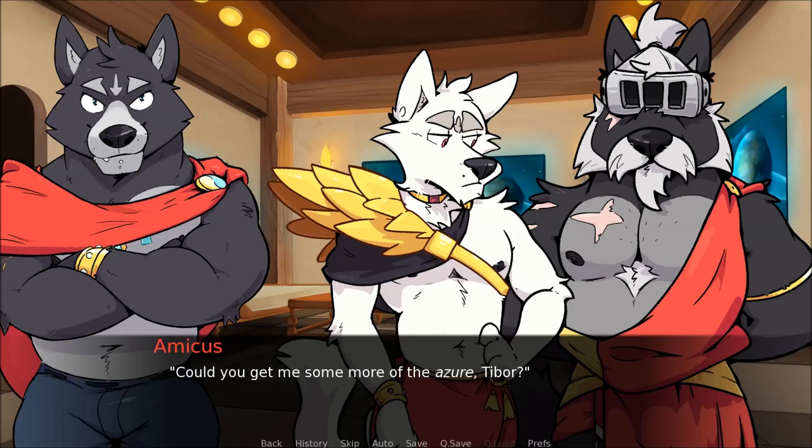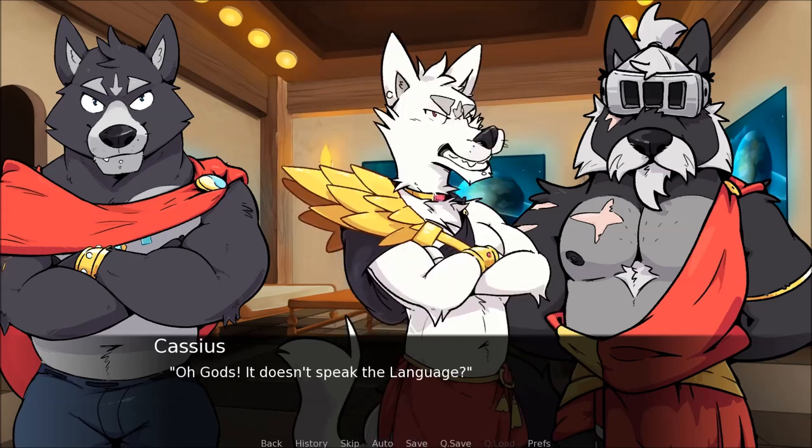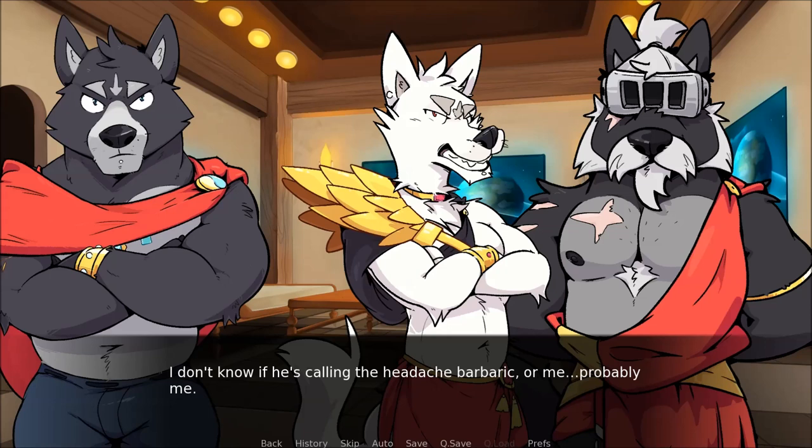Could you get me some more of the Azura, Tibor? I look over the table for a moment in confusion. What's that? I try to keep my voice low. That's when Cassius suddenly yowls, clapping a paw to his head. Oh gods, it doesn't speak the language! I look between Cassius and Amicus in confusion. Of course not — they were abandoned. Most of the abandoned still speak the language. How far away is his home star? Roughly 50,000 light years. I don't care — don't have it speak again. The last thing I need is a headache from the lingua manually translating everything. It's barbaric!